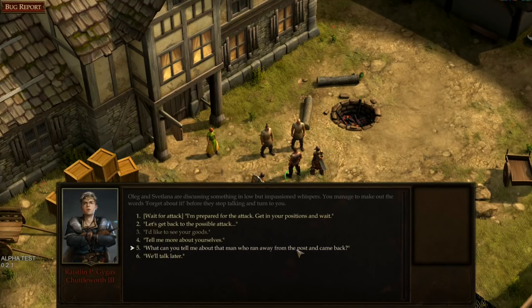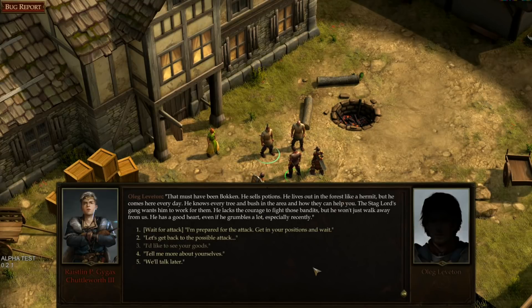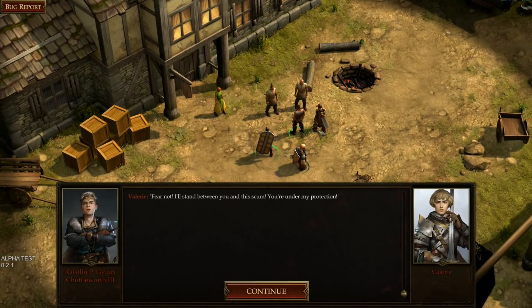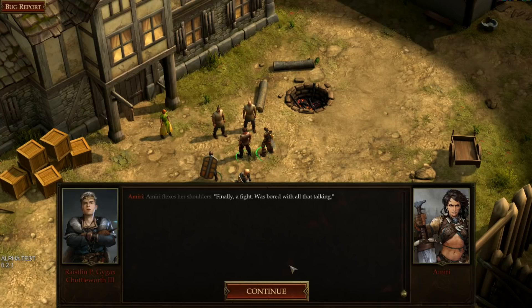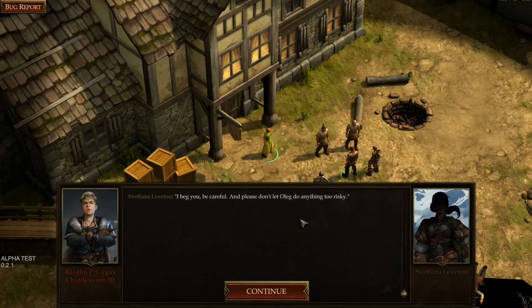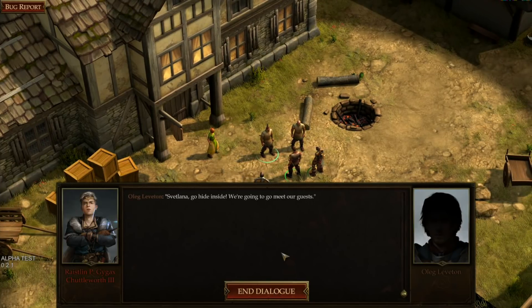Talking to Oleg again before the attack. I tried to get Svetlana to safety but couldn't. Selecting the dialogue option: 'I'm prepared for the attack — get your positions and wait.' Valeri says 'Fear not, I'll stand between you and the scum.' Amiri says 'Finally, a fight.' Oleg says 'I see you're not easily cowed.' Svetlana says 'I beg you be careful and please don't let Oleg do anything too risky.' Oleg tells Svetlana to go hide inside.